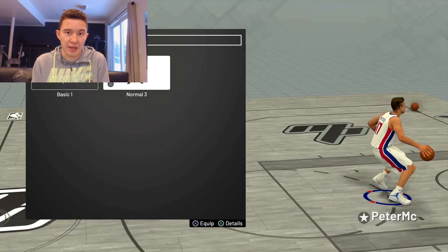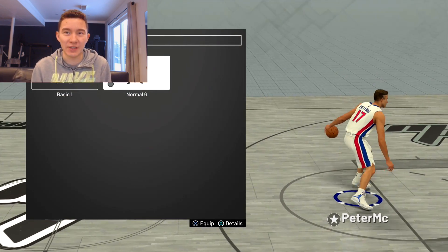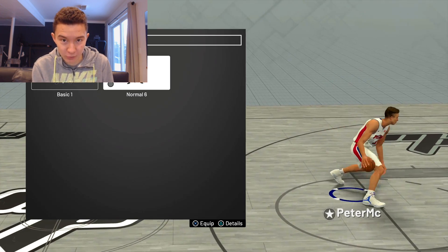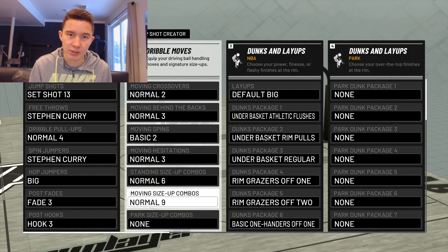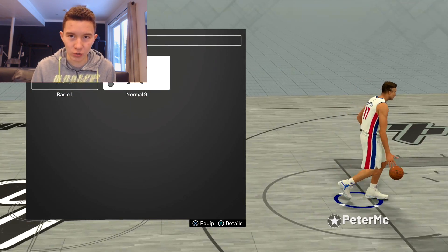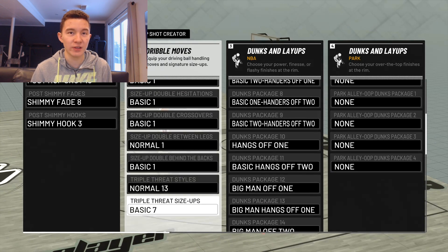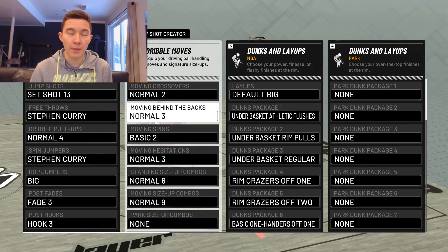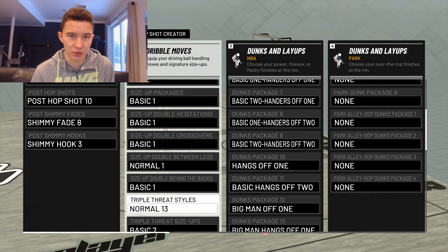Moving hesitations: Normal Three — I'm not a stretch so I don't really step back for threes, but this seems to work best for creating space. Standing size-up combos: Normal Six — this gives you those between-the-leg animations. I can't speed boost out of this being a 7'3" center, but this is what gives you those between-the-leg animations. Moving size-up combos: Normal Nine. Park size-ups you can't really unlock. The main three you need are the crossover, the behind the back, and the spin — those are going to be your best friends.